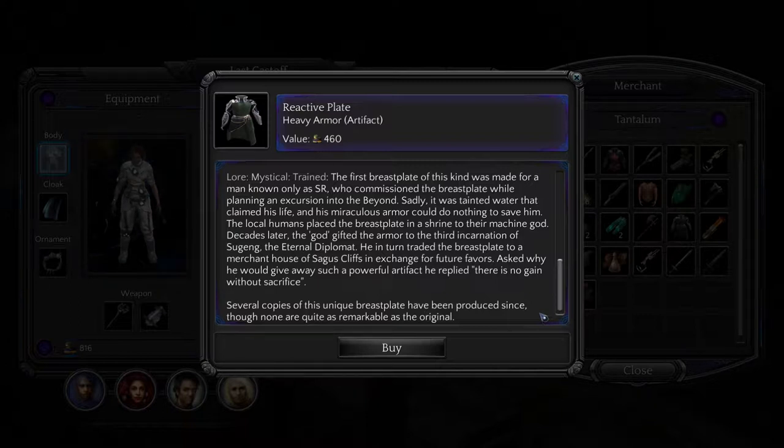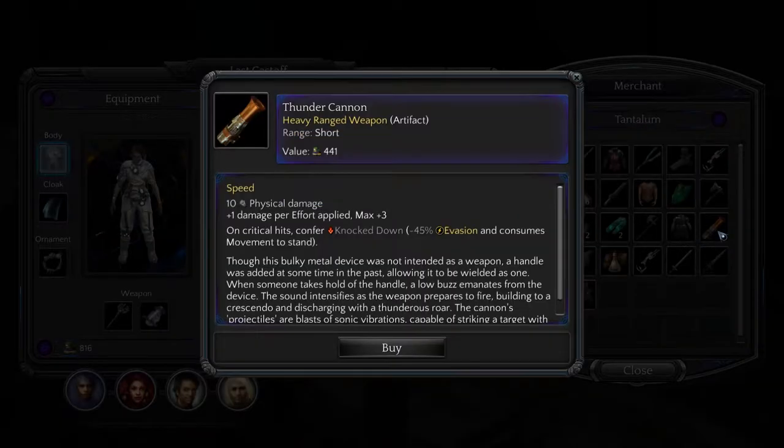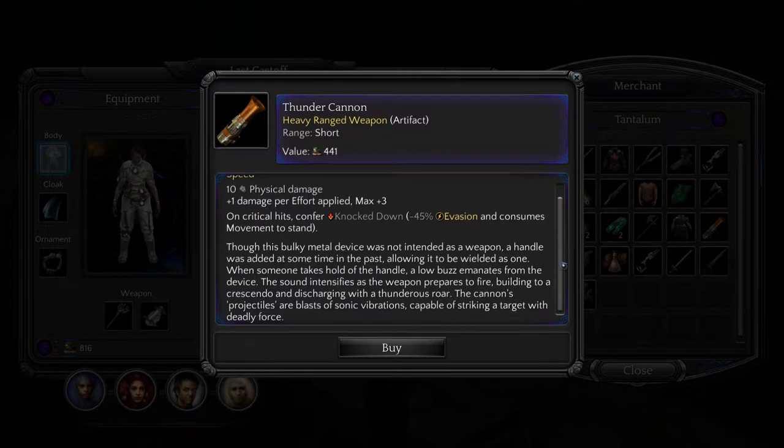Several copies of this unique breastplate have been produced since, though none are quite as remarkable as the original. Thunder Cannon — ooh, expensive also. Ten physical damage, plus one damage per effort applied, max of plus three. Critical hits confer Knockdown, which is minus 45% evasion and consumes movement to stand. Though this bulky metal device was not intended as a weapon, a handle was added at some time in the past, allowing it to be wielded as one. When someone takes hold of the handle, a low buzz emanates from the device. The sound intensifies as the weapon prepares to fire, building to a crescendo and discharging with a thunderous roar. The cannon's projectiles are blasts of sonic vibrations, capable of striking a target with deadly force. Well, not getting that, at least not yet.